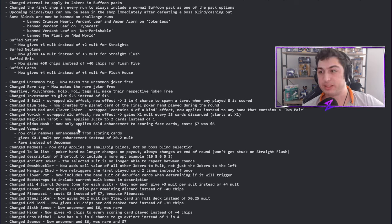Minus Mask now only applies gold enhancement to scoring phase cards and costs seven dollars instead of six. Minus Mask was way too good — combined with Vampire it was basically an instant win. I think this is a very good change. You actually have to score those cards now. Before, you could throw an Ace high card, play King-Queen-Jack, and get three gold cards for free when those weren't even scoring.